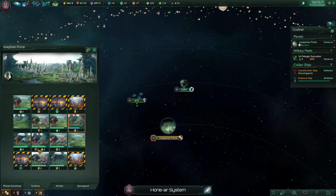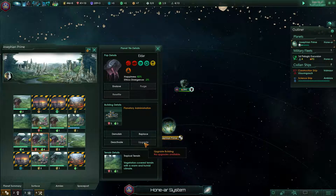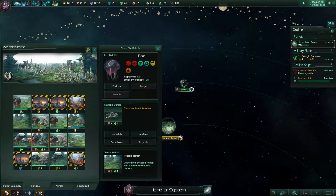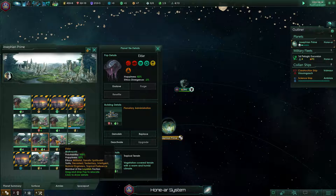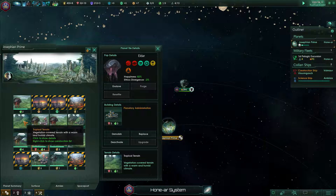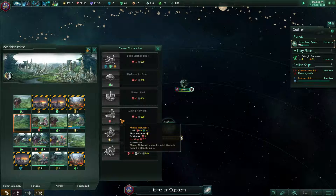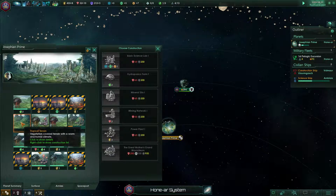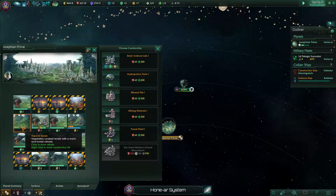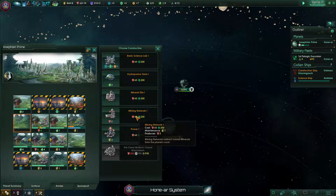We can't upgrade crystal yet — haven't researched that upgrade. As you can see, this is the planetary administration, and it actually buffs the tiles next to it, giving us more minerals, food, and energy. We could conceivably build mining if we had the money. We could get two extra from that empty tile since we wouldn't be suppressing anything natural. We've got a hydroponics farm and the money, so I'm going to go ahead and build a mining network.